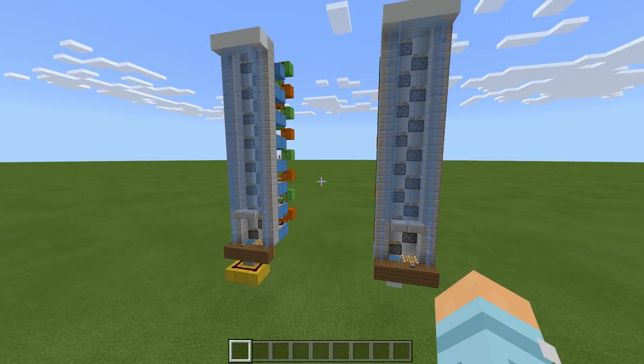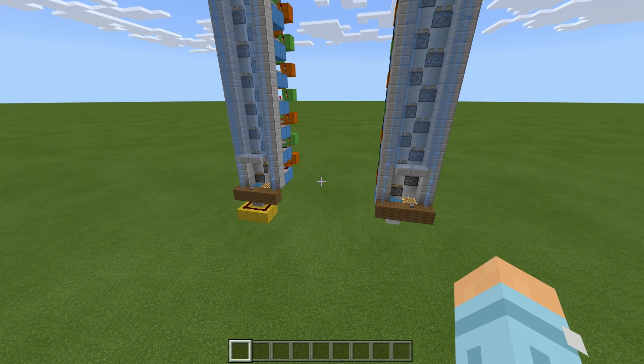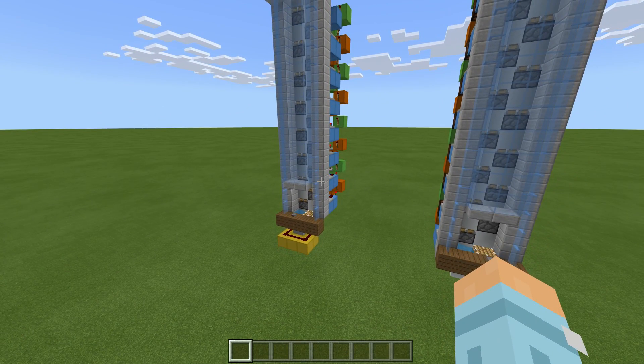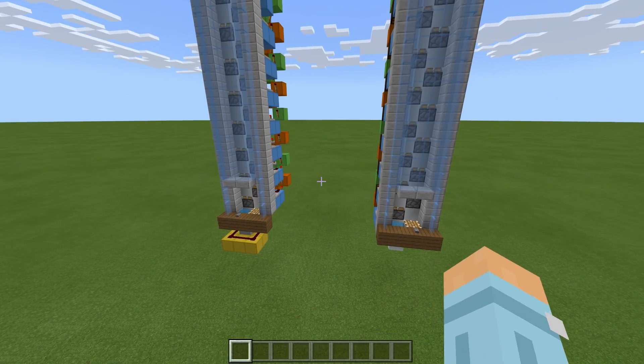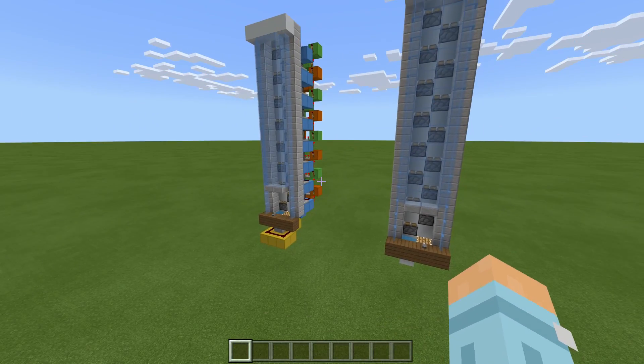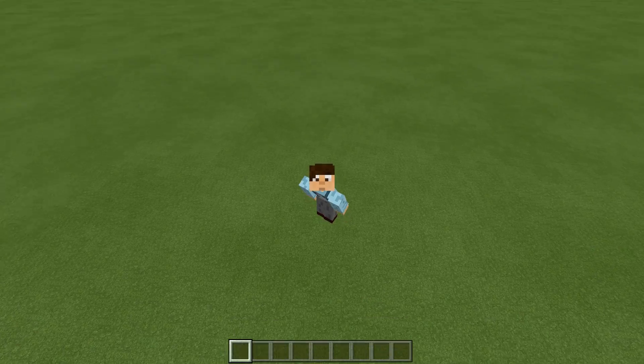Now because both these builds have the same piston layout, I'm just going to show you a small tutorial first just on the piston layout - no redstone, just the piston layout. Then you can choose if you want to do the easy one or the medium. So without further ado, let's go on with this uplifting tutorial. Get it? Uplifting? Because it's an elevator?